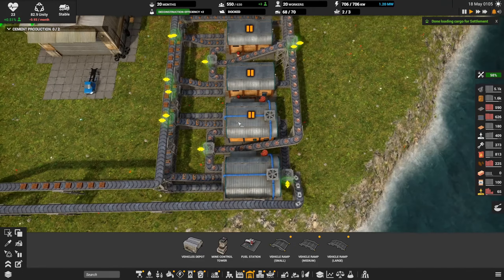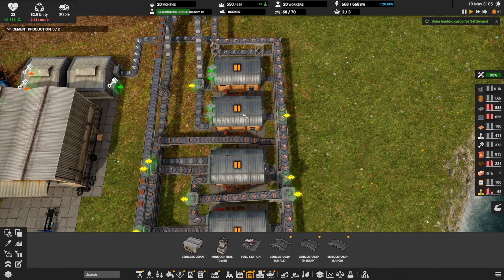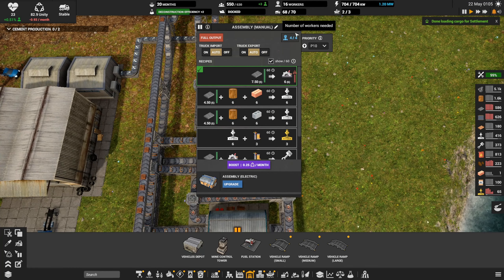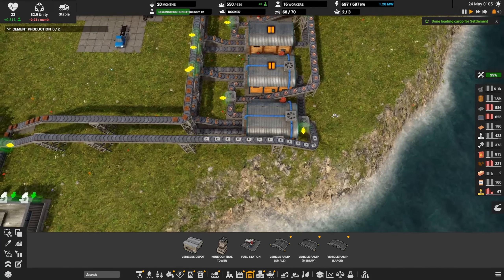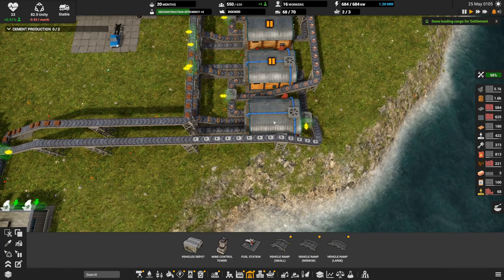This needs mechanical parts — these guys. Let's turn on one of these. What else — we could put this on a boost if we want to save electricity. Now unity is at -0.93 a month. You know what we could do — we could run another research lab with those extra people we have. That might not be bad.